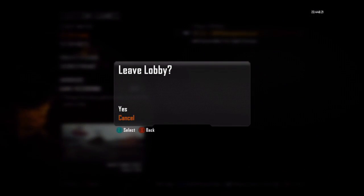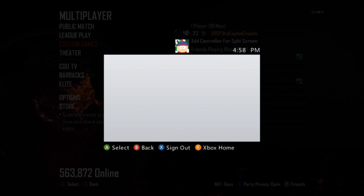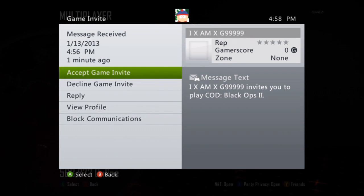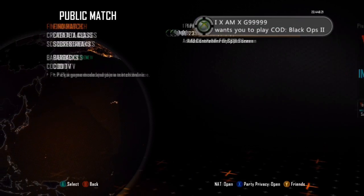This glitch also allows you to have only 2 people in one online XP game, so you can boost at your own will if you want to. You just have to set the amount of players allowed to join the game to 2, or set it to whatever amount of people you want to be able to join.